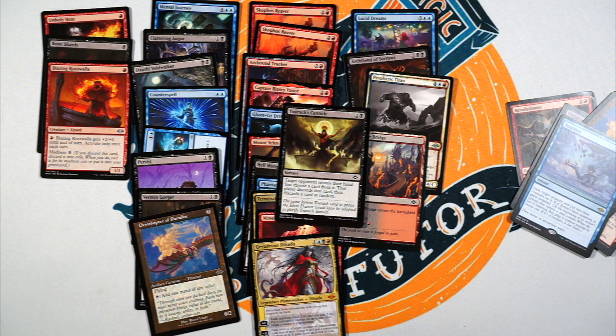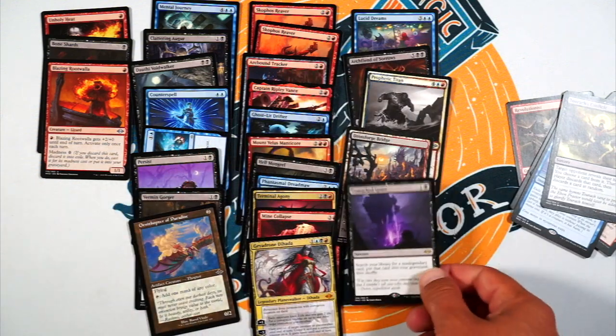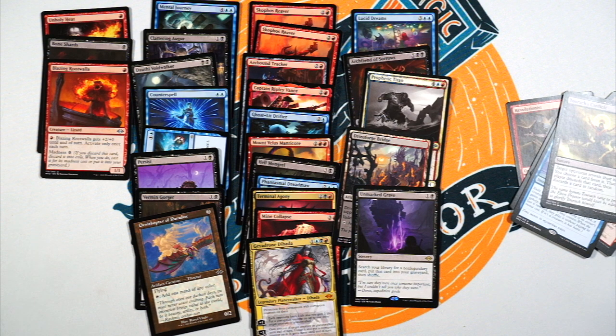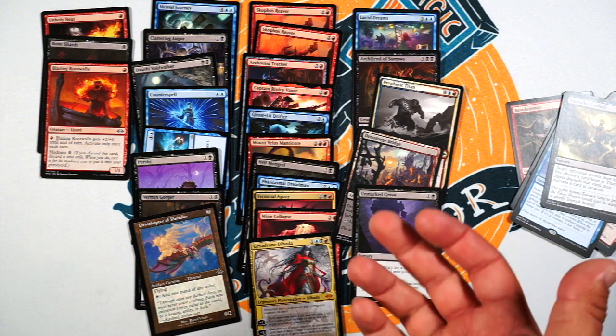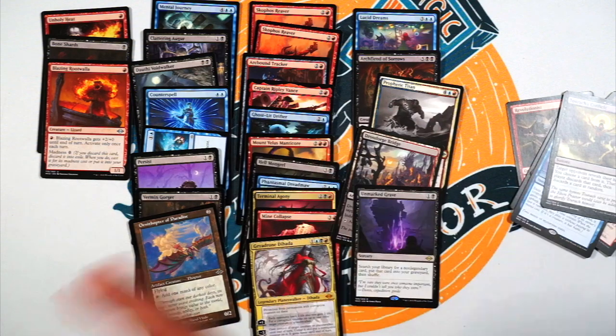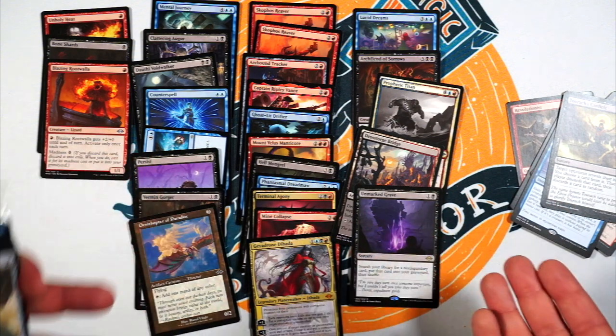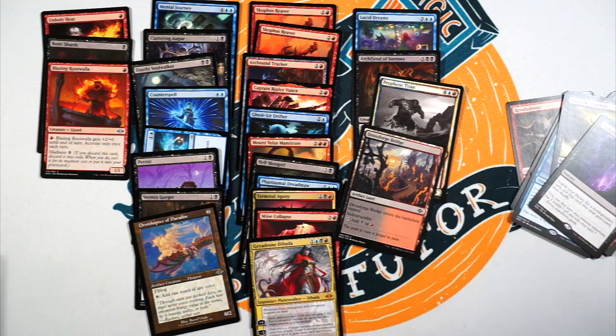Tug of the Clumps — target opponent reveals their hand, you choose a card from it, that player discards that card, then discards a card at random. For sealed that's really good, it's just super slow in sealed. Four mana sorcery speed, their hand could be empty. I almost put it in there, but then I was like, what am I really doing it for? I'm putting something in the graveyard — the only thing I can really get back is the Archfiend, which is fine. But if I have that in my hand and I don't have it, I go through and then get this eventually — then what am I getting, the Titan? I can only bring it back with Persist. It just wasn't working.